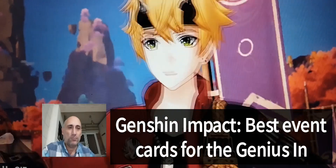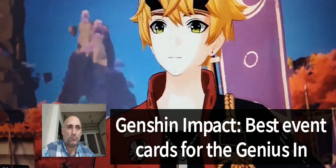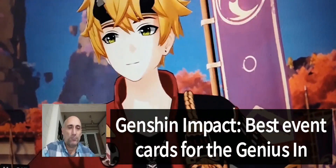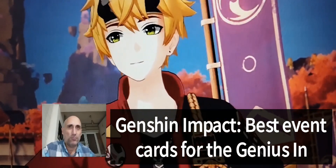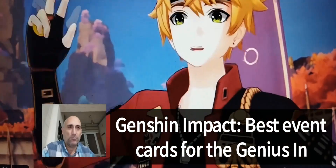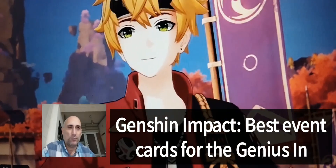Genius Invocation is a lot about preparing and executing elemental reactions, which you can do by switching your active character. This usually costs you a die and ends your turn, giving your opponent a chance to react. Leave it to me allows you to perform a character switch at no cost and without ending your turn. This is probably the most important event card you can have in your deck.